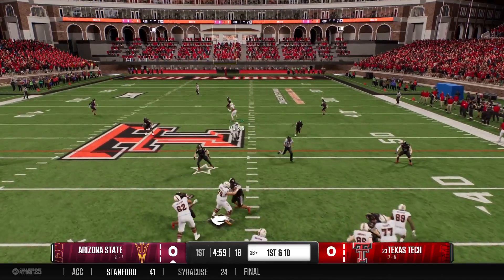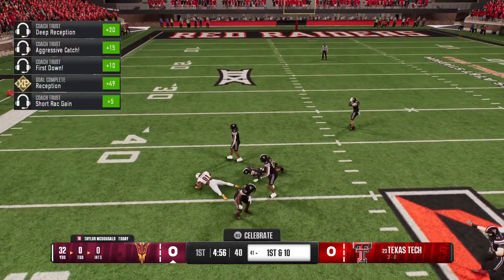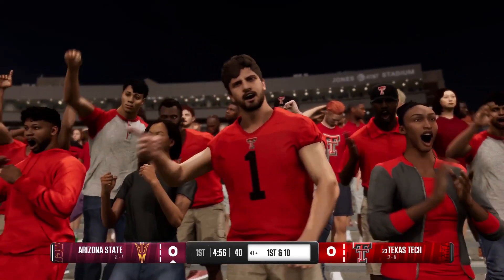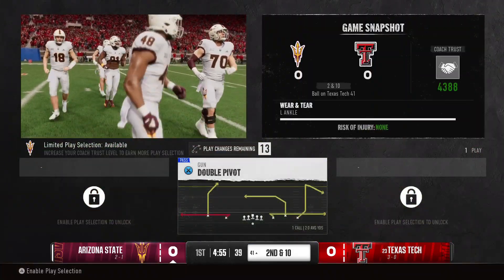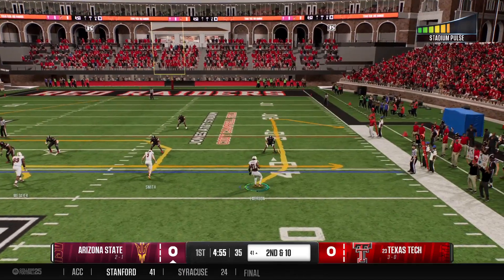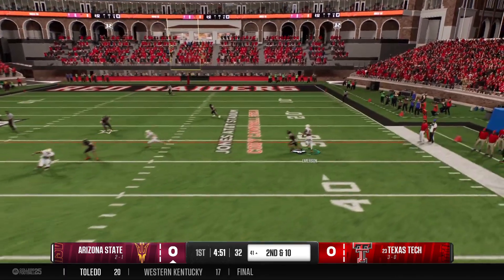Off the play fake on first down to throw. He's looking deep. Oh, and he gets downfield for the big catch! Major gaps in that defense and he got loose and they fly.